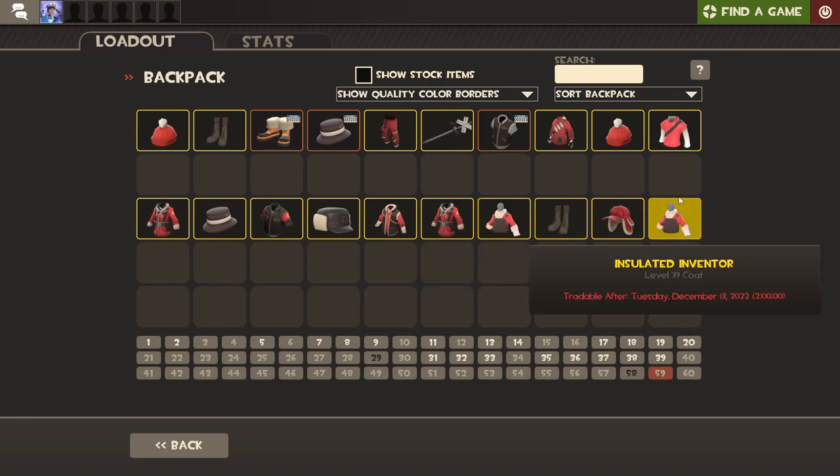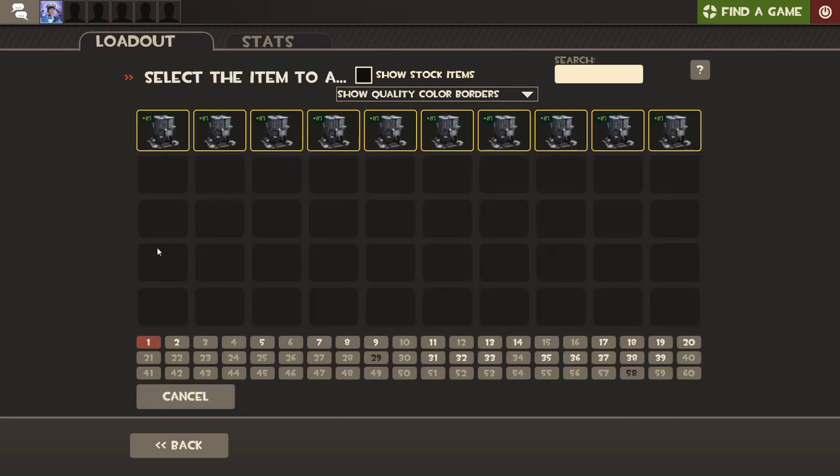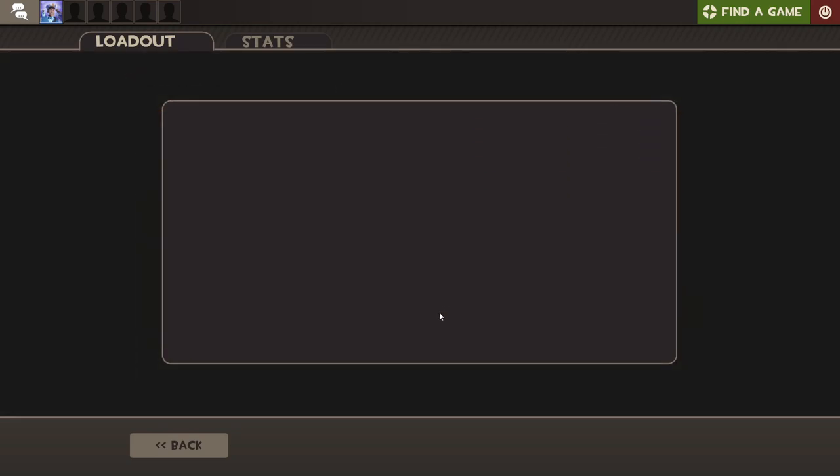That is really anticlimactic, Gaben. What is that? You thought you could stop me by spilling your Diet Coke all over the TF2 item servers — well, I have bad news for you, my friend. I have even more crates. I am not gonna stop. Ten more. We keep gambling.